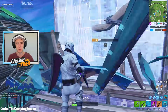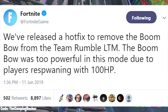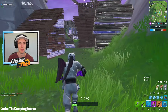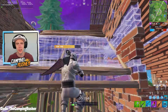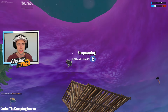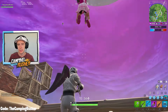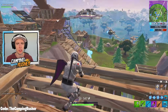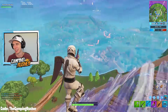Fortnite released a hot fix today to remove the Boom Bow from the Team Rumble LTM — yes, not completely removed, just from that mode. It was too powerful due to players respawning with 100 HP. They previously nerfed it by increasing the fire delay to 1.25 seconds from 1 second, and said they'd keep looking at it. Based on the fact it's still overpowered in Team Rumble, I think they're going to nerf the damage tonight — that's my call, make fun of me if I'm wrong.